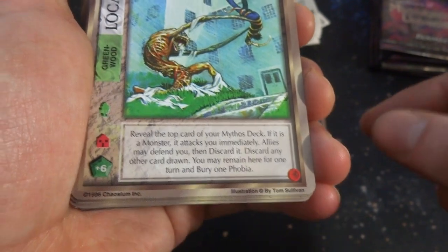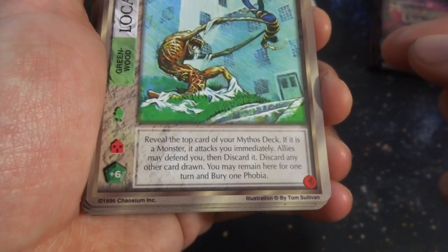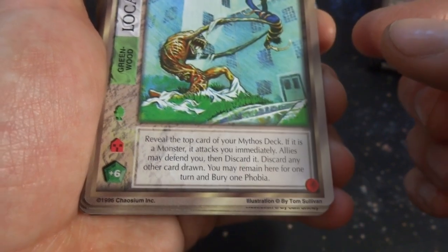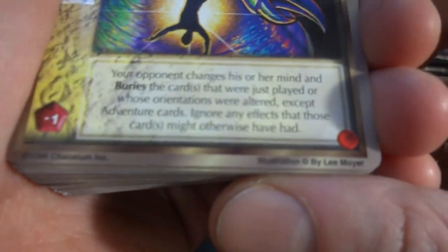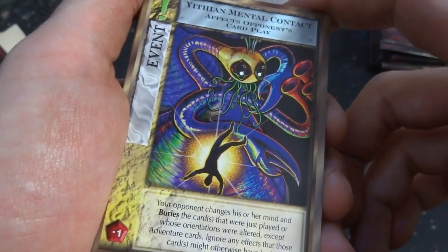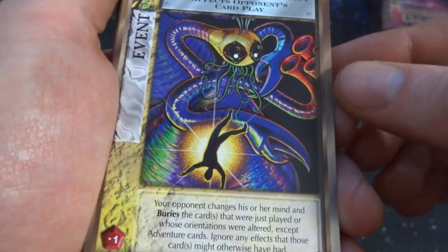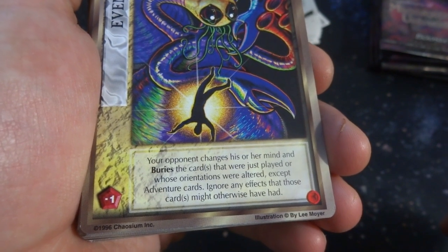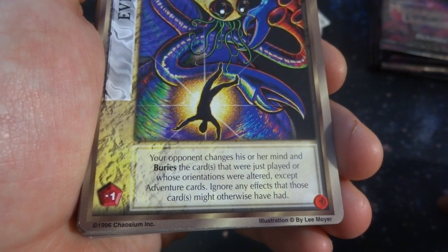Got Greenwood, location — for the top card of your mythos deck. If it's a monster, it attacks immediately. Allies may defend you, then discard it. You may remain here for one turn or bury a phobia. I wonder what the board state looks like. This is some cool art by Lee Moyer. You have to attend a mental contact — affects opponent's card play. It's an event. Crazy looking worm creature — he's found the meaning to life. Your opponent changes his or her mind and buries the cards that were just played or whose orientations were altered, except adventure cards.